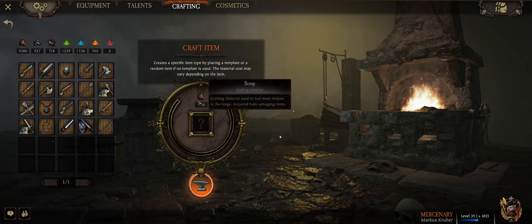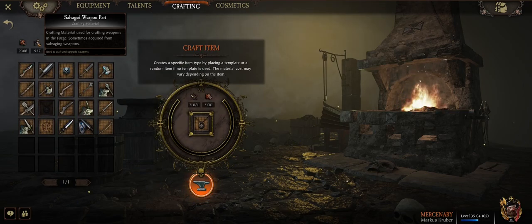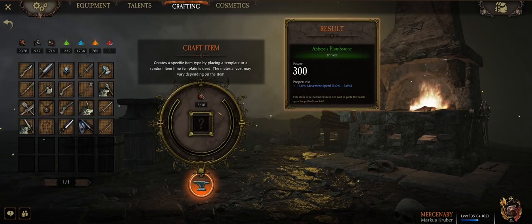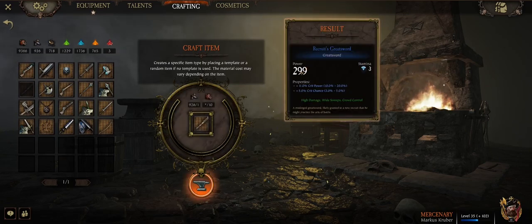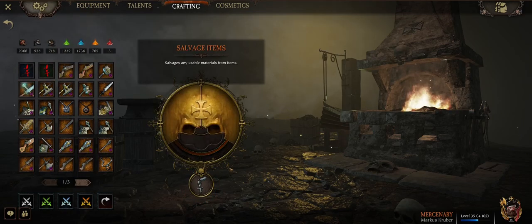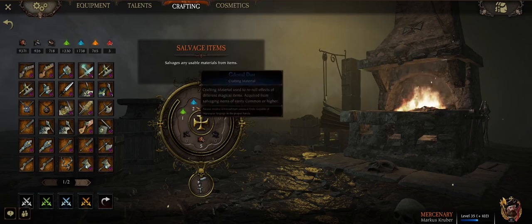Crafting a random item only costs 10 scrap. But if you want to craft a specific item, it costs 10 scrap and then either a weapon part or the respective other material, such as the gem cutter's toolkit. I got a 300 power trinket. Note that when crafting, you can get below your optimal power, which is unfortunate. Remember to scrap the things you don't want to get either a reimbursement or just materials.